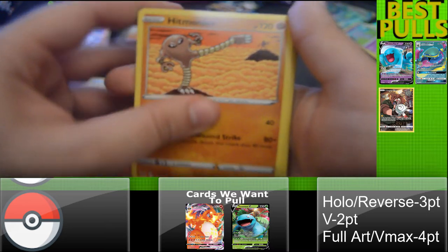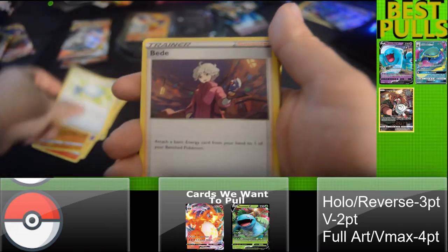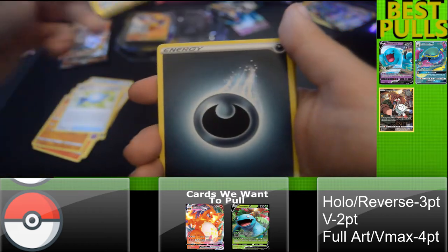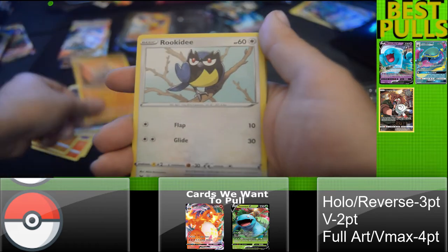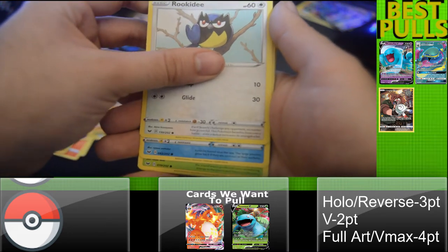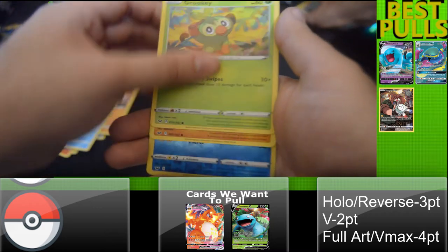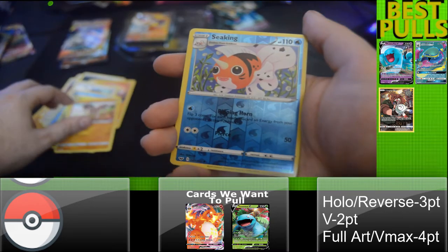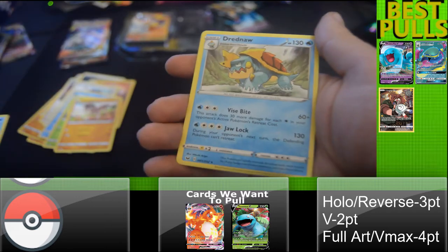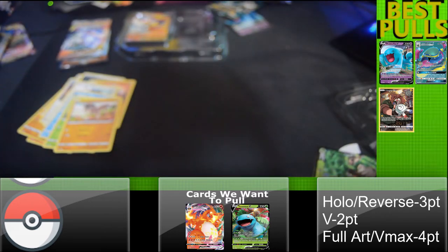We got one I need for my collection — a Rare Candy! Energy, Rhyhorn, Beedrill, Crabby, hey a Grookey — nice! Mudsbray, a Seaking, and a Dreadnaw. Not bad, not bad, but we can do better.